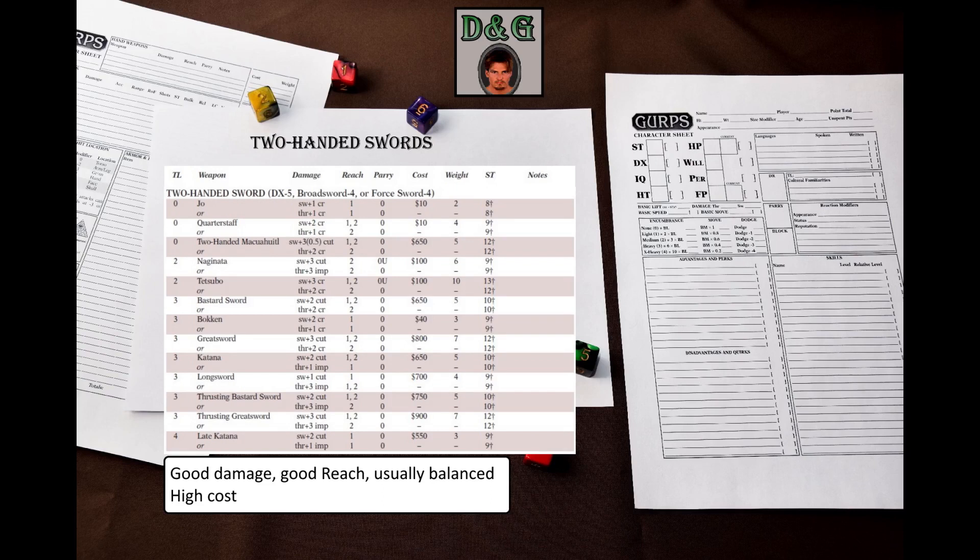Two-handed swords in GURPS get more love than two-handed axes and maces. Why? Because they do not become unready after attacking, and most of them are balanced. This makes them much simpler to use, and hence they are an attractive choice for players, even new ones.